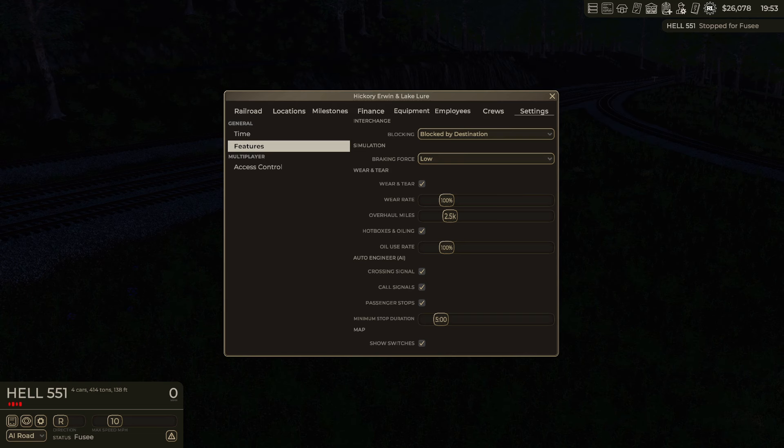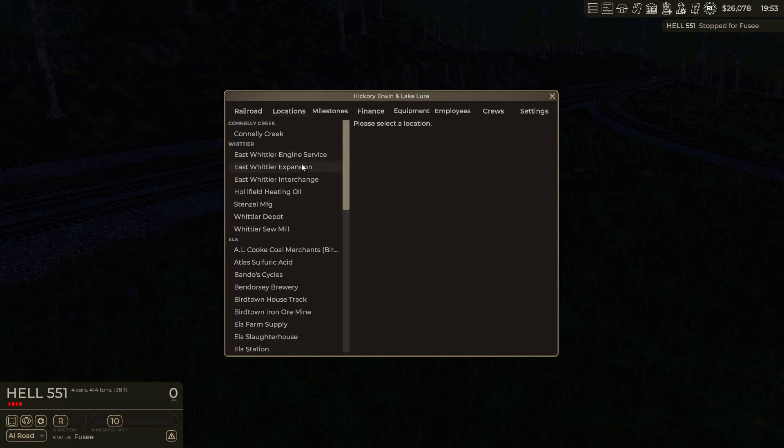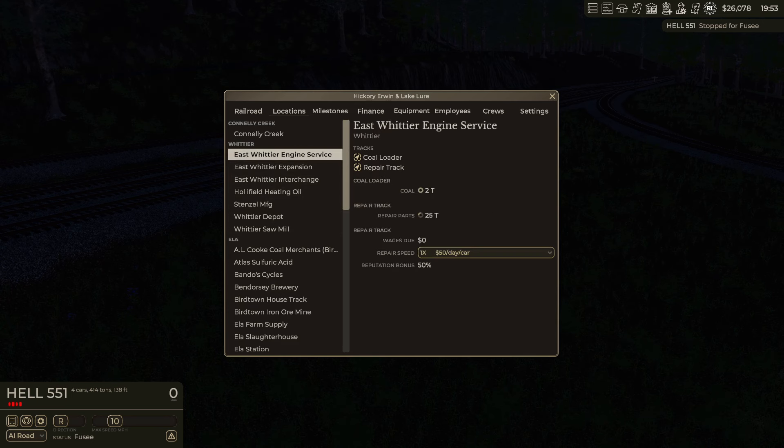They've also adjusted the way that shops hire. If I go to locations and pull up Whittier engine service — the shop automatically hires a repair crew based on how much equipment is present. Used to be you had to select the number of workers you wanted; now you just pick how fast you want to repair it. If you want to repair at 20 times speed, they're going to hire everybody in to work on it as fast as they can. You don't have to pay 20 guys sitting around — now you just select how fast you want it to repair. When you put the car on the track, then you actually start paying for it. It's $50 per day per car.